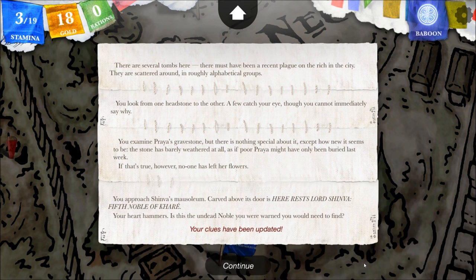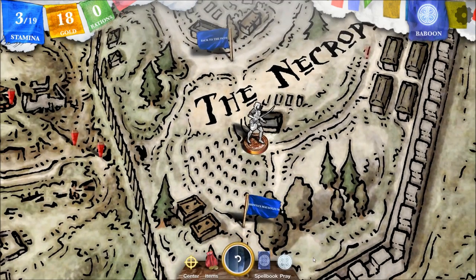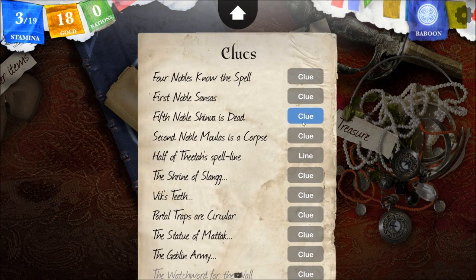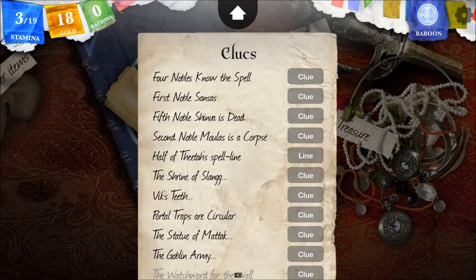You approach Shinva's mausoleum. Carved above its door is: here rests Lord Shinva, fifth noble of Kari. Your heart hammers — is this the undead noble you are warned you would need to find? Clues have been updated and we have a final destination. Lord Shinva is the fifth noble of Kari, but he is dead and buried in the necropolis of Kari, where his ghost still haunts.